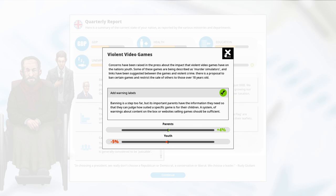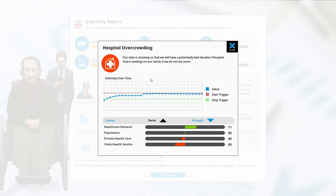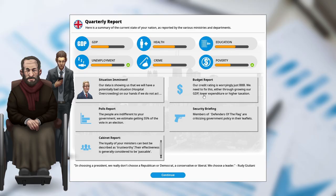Parents liked it, youth did not — well that's okay, the youth don't tend to vote that much. Situation imminent: we're about to hit hospital overcrowding. This is what I was talking about — if we deal with this now it will not become an issue. Once it becomes an issue it causes additional problems. What's causing this? We've got high healthcare demand but also a good state health service. We probably want to increase the state health service or private healthcare.